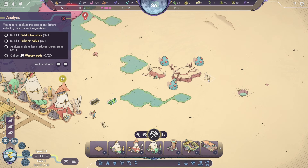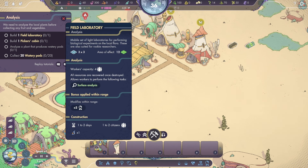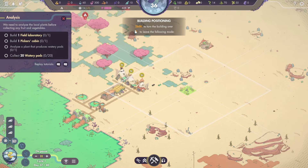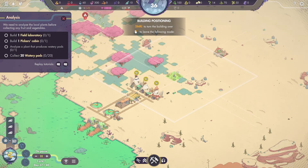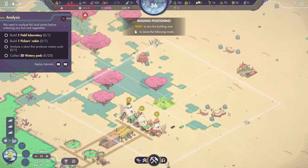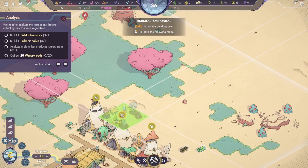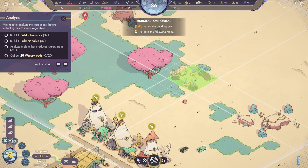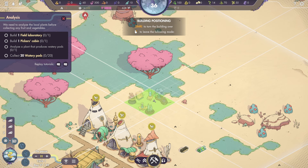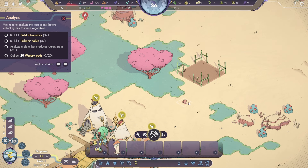So ripping out is bad — which is what I've been doing. Field laboratory — let's come over here and pause real quick. It has an area of effect — we want to place this where there's a bunch of stuff to analyze, since it can only analyze stuff within its range. We got the trees here, the bushes. What is this? Ruins — can we analyze that? Let's kind of line it up so I have all this stuff lined up. Build one picker's cabin.